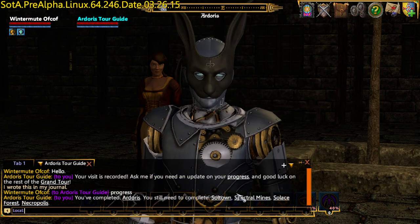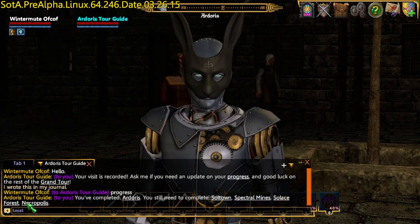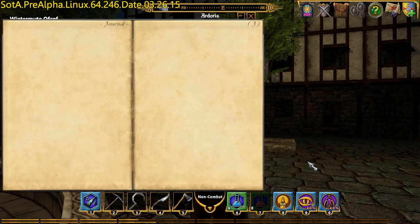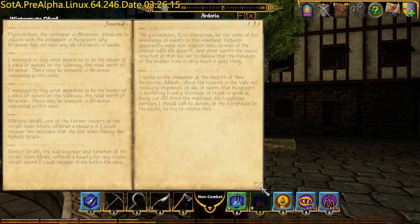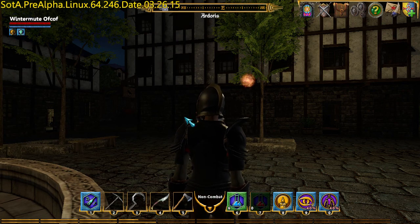I wrote this in my journal. Soltown, Spectral Mines, Solace Bridge, and Necropolis. All right. What's in my journal? Holy crap, I should think. There we go — that's all tour guides. That was this month, I suppose. Go away, journal.